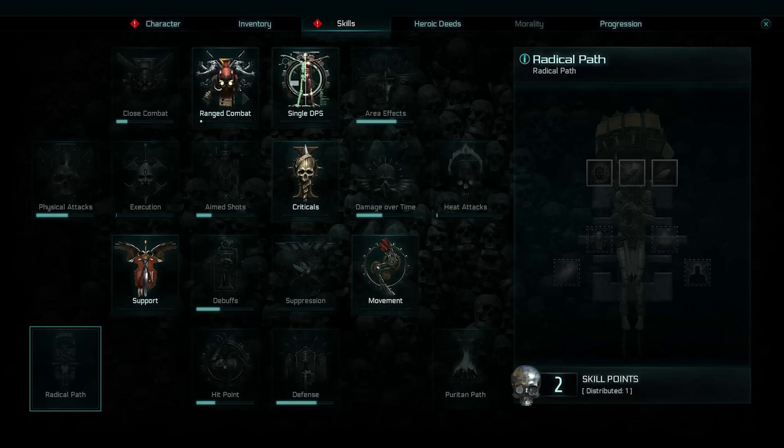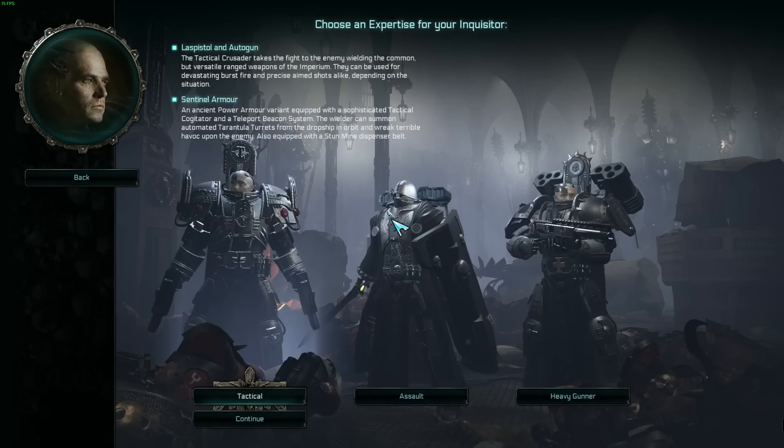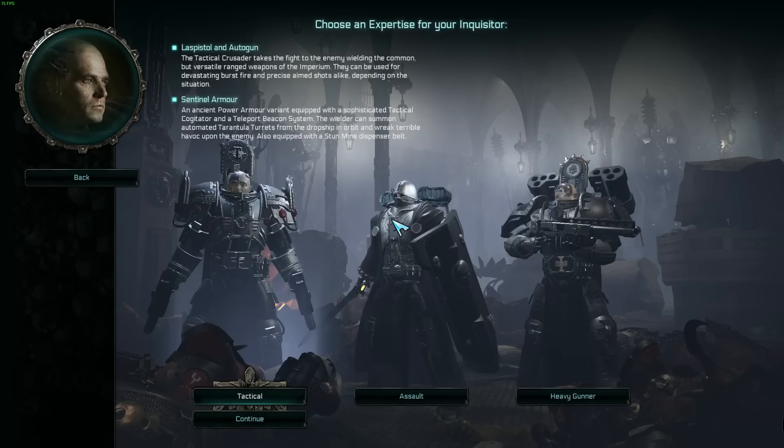This is actually the character I play for my Crusader. I played this guy in the beta too. He starts off with the Sentinel armor, which basically deploys a tarantula turret — a twin-linked heavy bolter emplacement that unleashes hell. You can use it to create an enfilading crossfire on approaching enemies, or summon it in front of you so enemies have to attack it before reaching you. He starts off with laspistols and an autogun, which you can think of as an assault rifle.